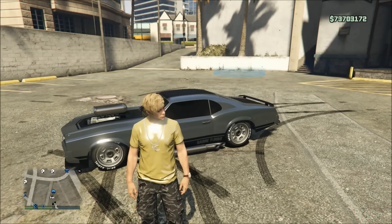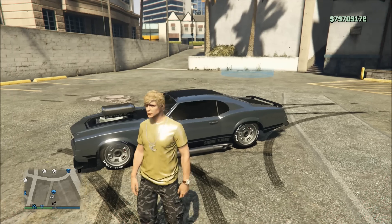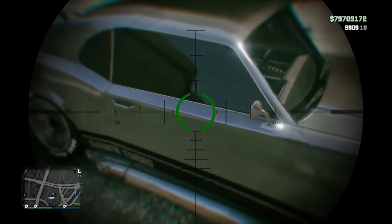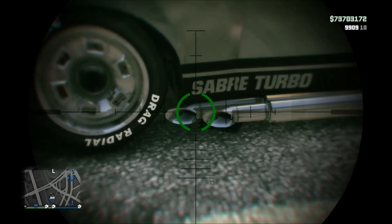What's up guys, Xbox Mod 360 here, and in today's video I'm going to be showing you guys how to get the Sabre Turbo GT in Grand Theft Auto 5 Online. For those of you who haven't seen it before, it's the muscle car you see right behind me here. It's a very nice car, and it's one of those vehicles that you can't buy online but you can find on the street and store in your garage, which kind of makes it a rare vehicle.